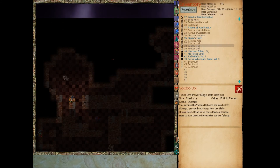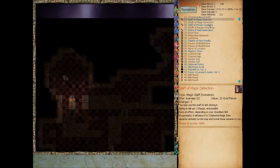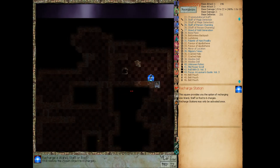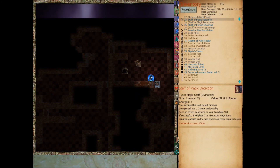Let's use our wand of gold generation repeatedly, all the way to max. Let's use it every time. Let's leave it at that, actually. Let's use our staff of magic detection three times. Let's go fill the staff of magic detection at the recharge station — we want to recharge it back to six. Let's go ahead and use it three more times.